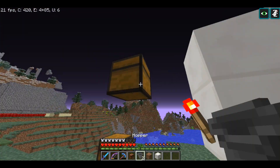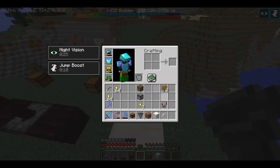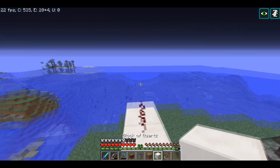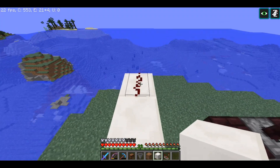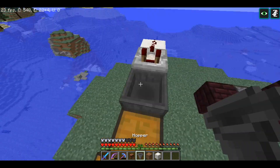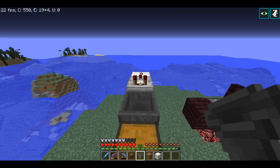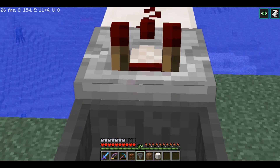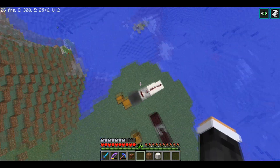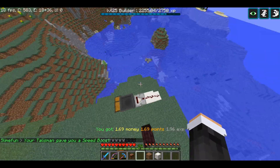Face a hopper into the chest. Then face 1 redstone comparator facing toward the redstone dust — look at the redstone dust and place it down like so. Take 1 hopper, look at the side right next to this one, crouch, and right-click to place it on like so. It works perfectly.